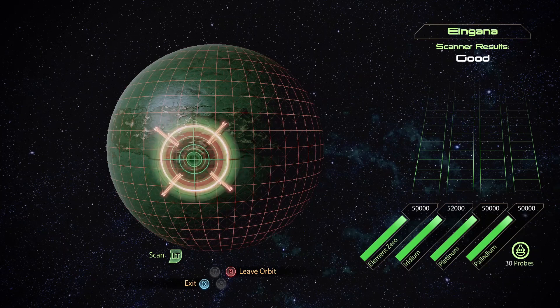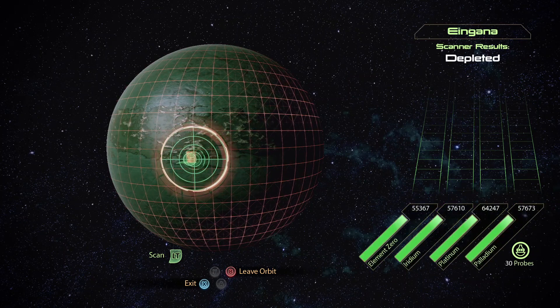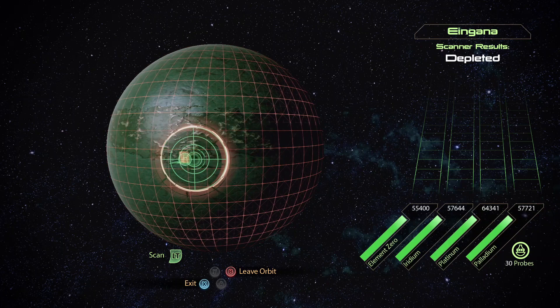Probe launched. In research projects, Platinum is used to upgrade sniper rifles, shotguns, and medical equipment.